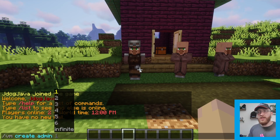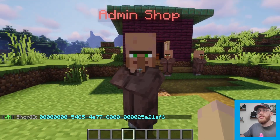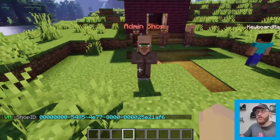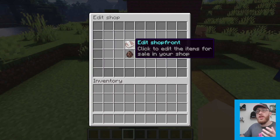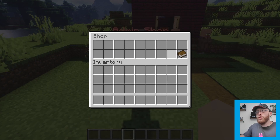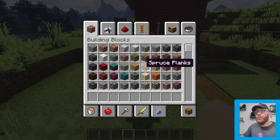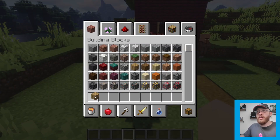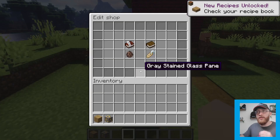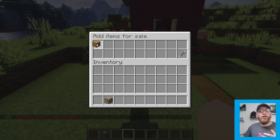For the admin shop we're going to choose 'admin', then set the storage amount — let's put two. When we open it we'll see we have a shop, though there's nothing in it yet. If we right-click the villager it gives us our options: we can edit the villager to look however we want — let's make him into a cartographer. We can preview the shop to see how it looks for others and also change the villager name. To create shop listings you need to have the blocks on you, so let's grab some gold and some wooden planks. Right-click the villager and go to 'Edit Shop Front'.